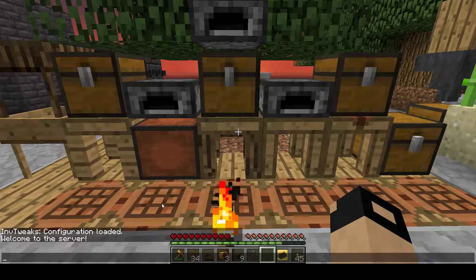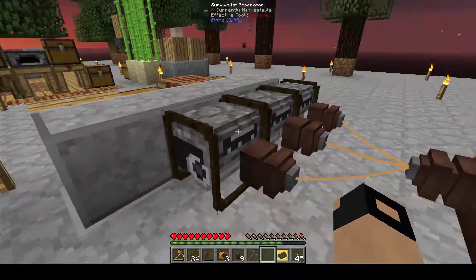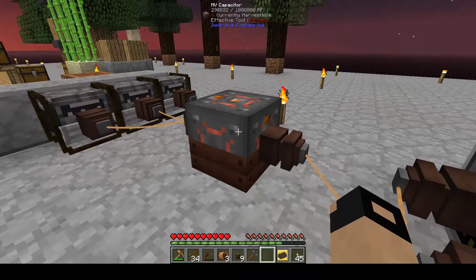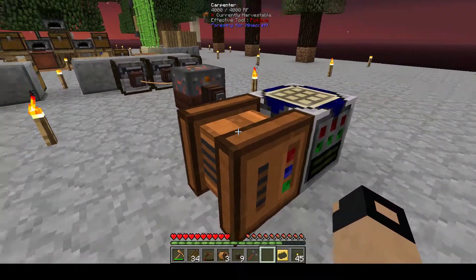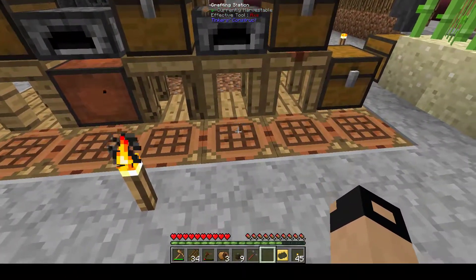Hello and welcome to episode 7 of Feed the Beast Infinity Evolved Skyblock. In the last episode we created some power, a capacitor and two of the basic machines that we're going to be using to go further up the tech tree.